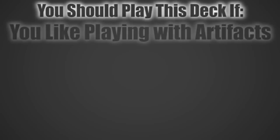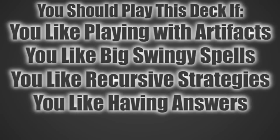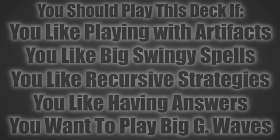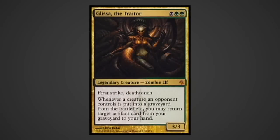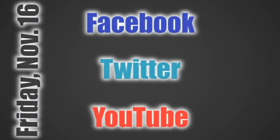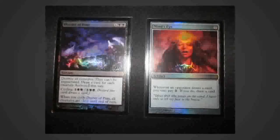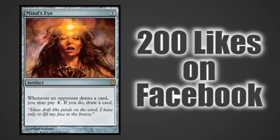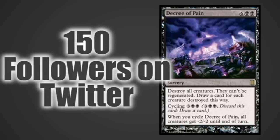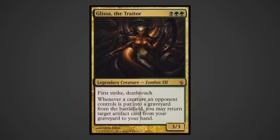You should play this deck if you like playing with artifacts, you like big swingy spells, you like recursive strategies, you like having answers to problems, and you like to say Genesis Wave for 20. Thanks for watching this episode of The Other 99. This deck does a great job of taking advantage of Glissa's triggered ability, but not depending too much on it. For next time, vote on Facebook, Twitter, or YouTube for either Thrun the Last Troll, Kaliya of the Vast, or Intet the Dreamer. You could also have a chance to win a Commander's Arsenal Mind's Eye or Decree of Pain by liking us on Facebook or following us on Twitter. This is Carson with Top Shelf Productions, and as always, thanks for watching.